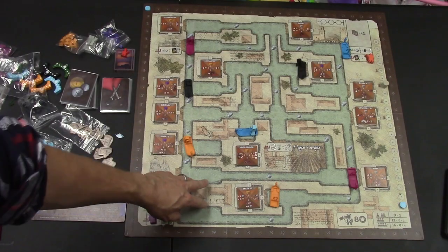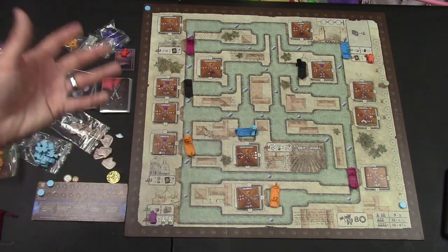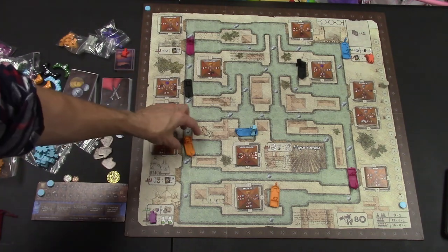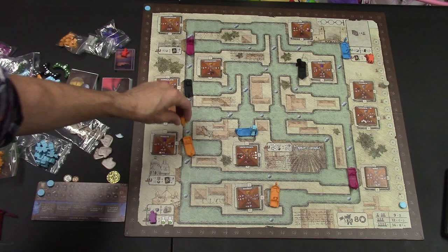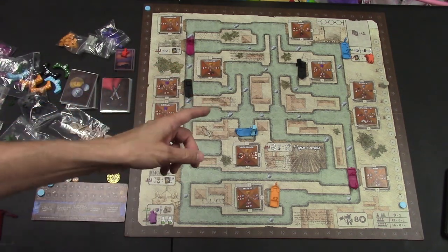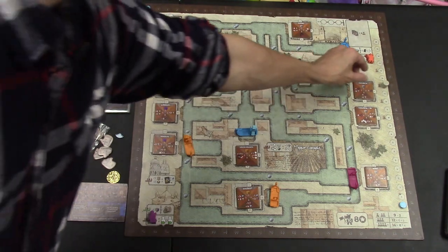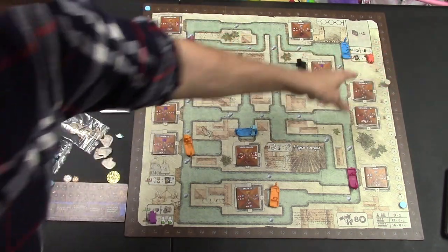Before I begin with setup, I should mention this is the board for the expansion that I'm using. Each player is going to start with two gondolas. They're going to put them anywhere they want on the board and place their gondolier on one of the two — that would be their starting space. Depending on how many players there are, you're going to set this little wooden marker to the two, three, four, or five spot on the major council track.